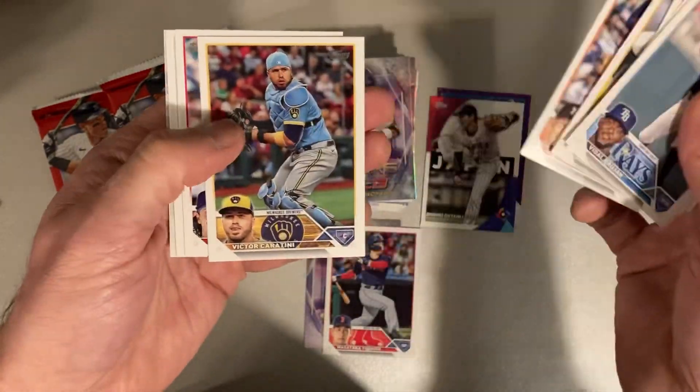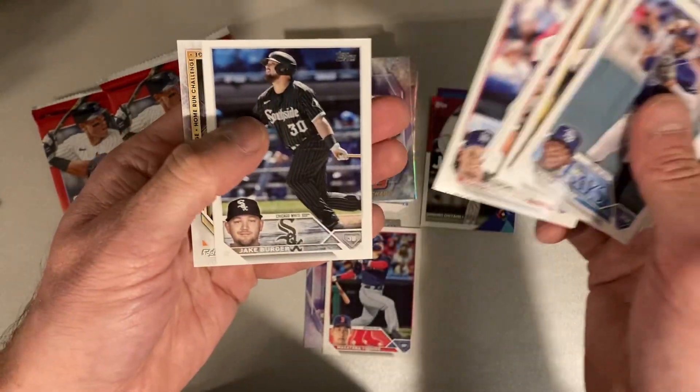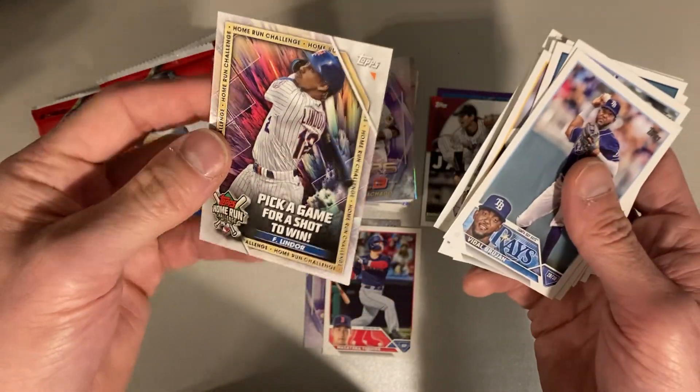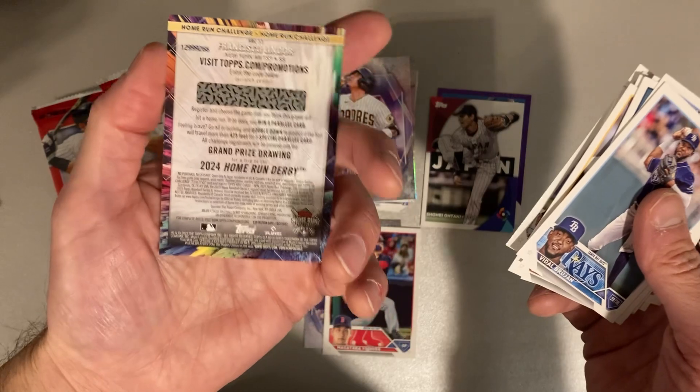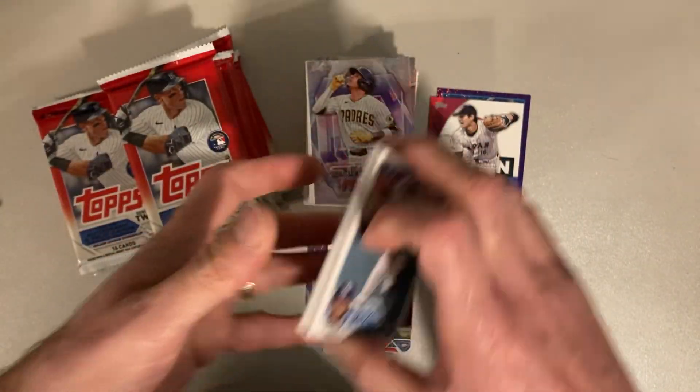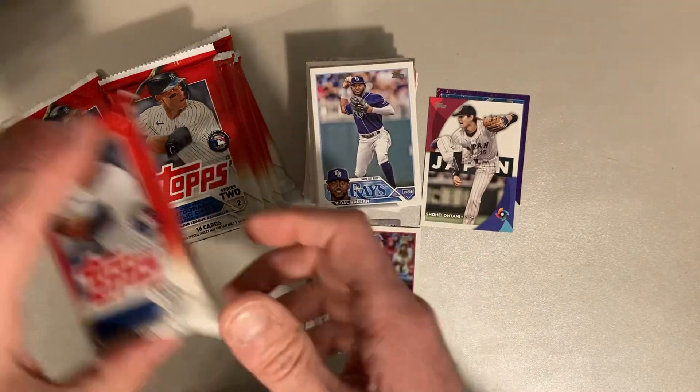Bo Naylor. Alex Bregman. James Outman. And we got our pick for a shot to win — Francisco Lindor. Somehow, I don't think I'm going to win because that relies on them paying a home run on a date that's already passed.